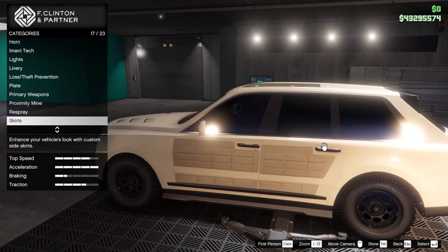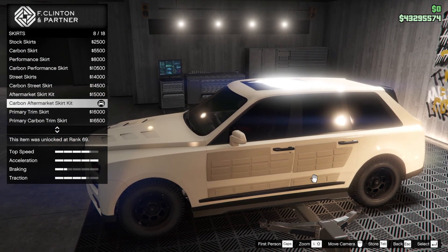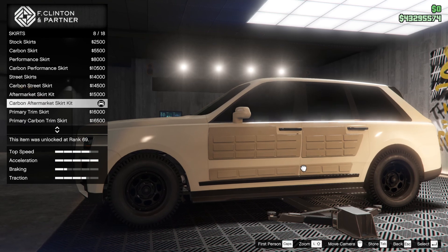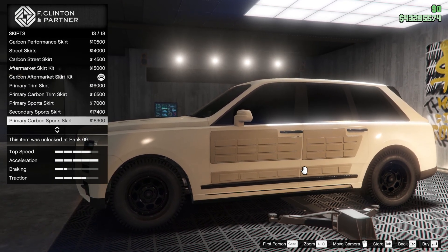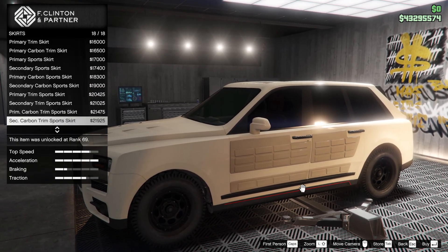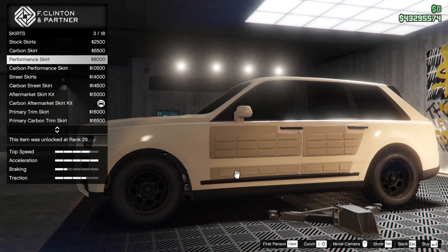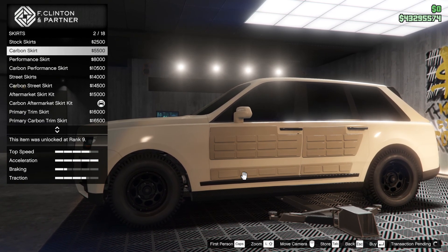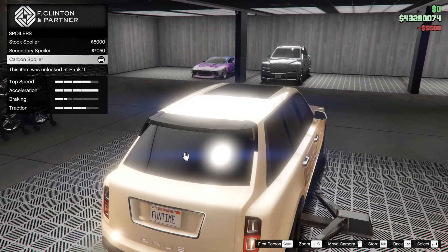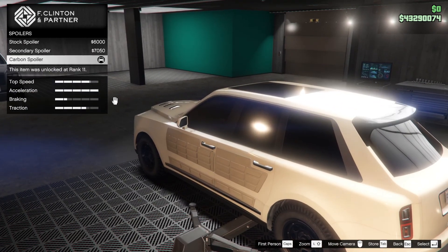Crew emblem goes on the side. Skirts — we have some aftermarket skirts. I think those are pretty cool, they kind of chub out. Maybe I want to go for something more discreet — I don't want to pay a lot of money for Rockstar, either just for a red stripe or carbon red stripe. It's the only indication that it's not an NPC. I'm going to pick that — it's more discreet. Spoiler — secondary spoiler or carbon. I like the carbon, we're going to stick with that. Stock spoiler — you lose your traction, so you need to put a spoiler on it.